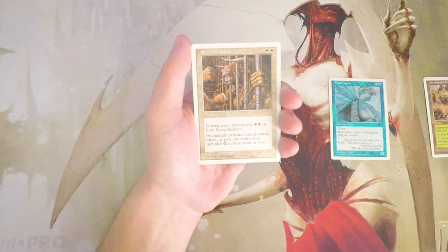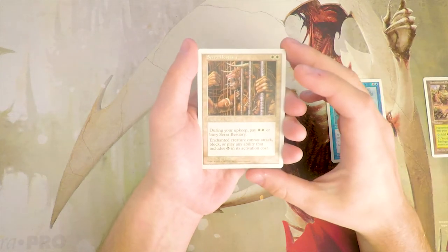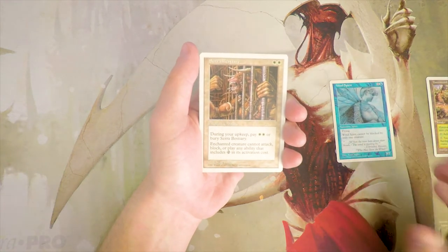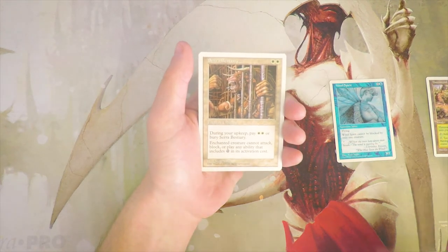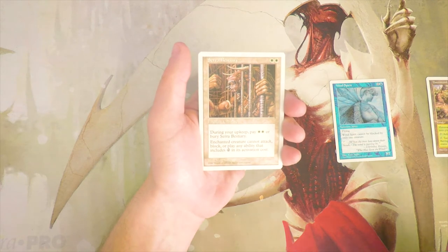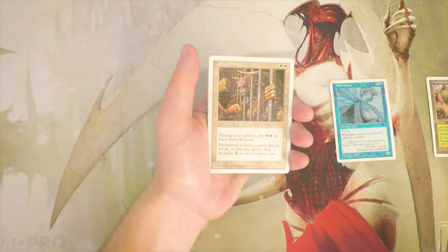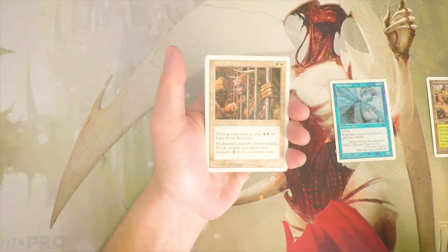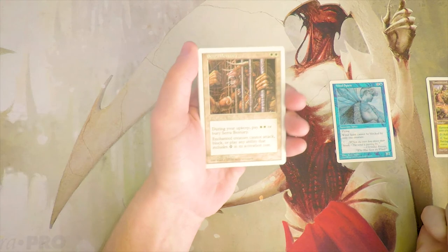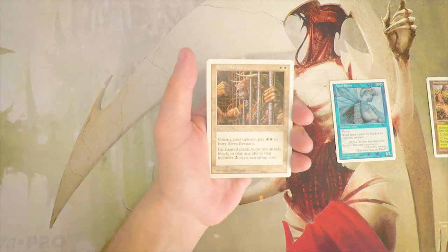Aura of the Bestiary is an enchant creature for two white. During your upkeep you have to pay two white or bury it — meaning put it in your graveyard. The enchanted creature cannot attack, block, or play abilities that include tapping in their activation cost, so it's like a glorified Pacifism. It's a little harder to cast at two white instead of one and a white, but it does get rid of activated abilities. The downside is the ongoing upkeep cost.